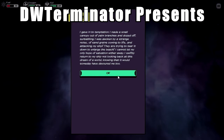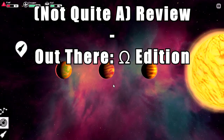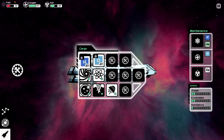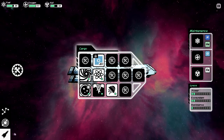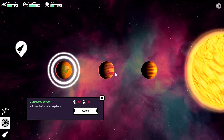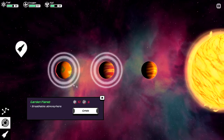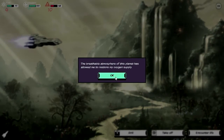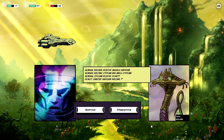Hello and welcome to not quite a review of Out There Omega Edition for PC, Mac, Linux, iOS, and Android. This is a space exploration game with roguelike elements that was developed by Miklos Studio and first released for phones in February of 2014. It later came out on PC, Mac, and Linux through Steam. And now we have the release of the Omega Edition, which is an updated version of the game with more content and tweaks to the art and everything like that.